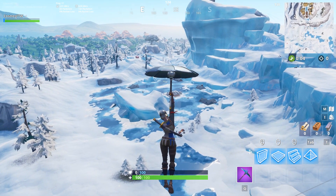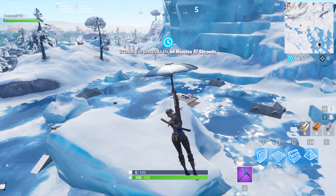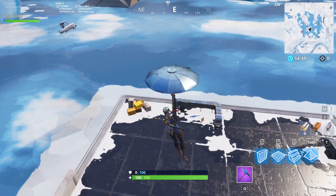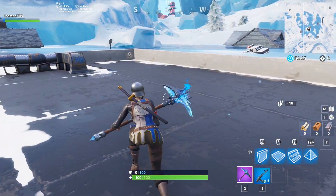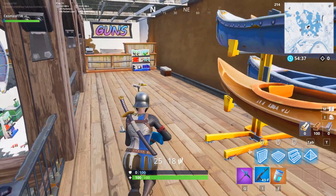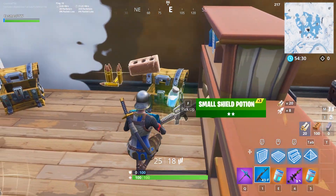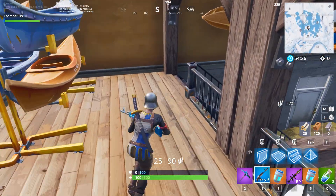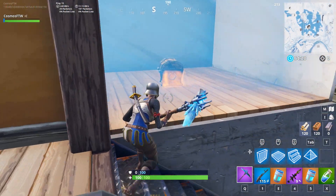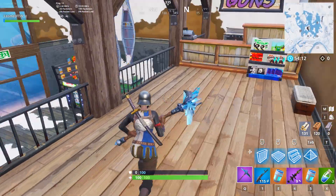In our number 7 spot, we have an amazing combo — probably the most underrated Battle Pass skin. This is the Royal Knight and the Wolf Pack. The Royal Knight is such a good skin; it was a Season 2 skin, and I think it was about Tier 19 or Tier 20 of the Season 2 Battle Pass. The Wolf Pack released in the Season 6 Battle Pass — you had to level up three styles of the Dire and then unlock the Wolf Pack back bling. It's definitely my favorite back bling in the whole entire game. The colors just match perfectly on the Royal Knight, and people sleep on this skin a lot. It combos really well with so many skins in the game, and it comes in at our number 7 spot.